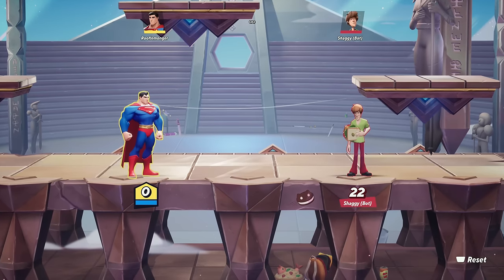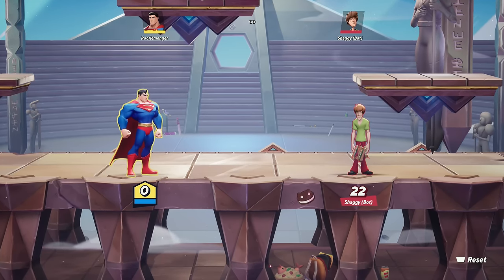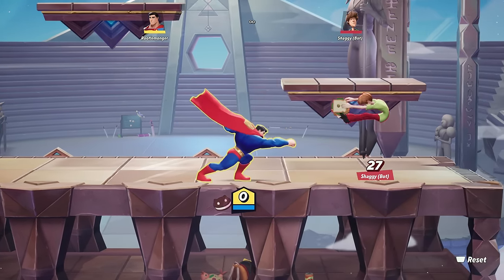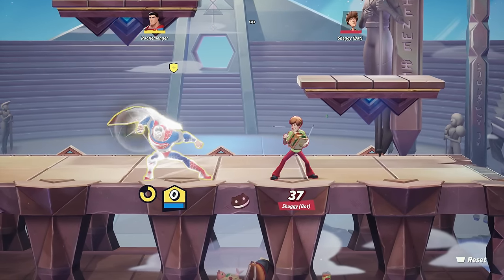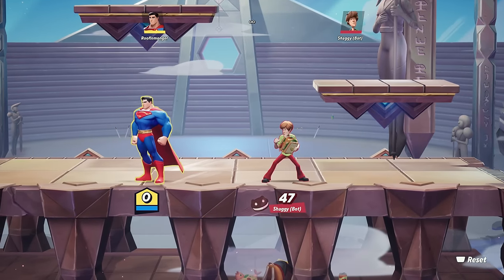The buttons are universal for all characters. However, character to character things can change quite a bit. Take Superman — his neutral normal attack is a big punch, and he can hold it for more damage. You'll also see the glowing effect, which means he's armored while doing it. We'll talk more about status effects later.